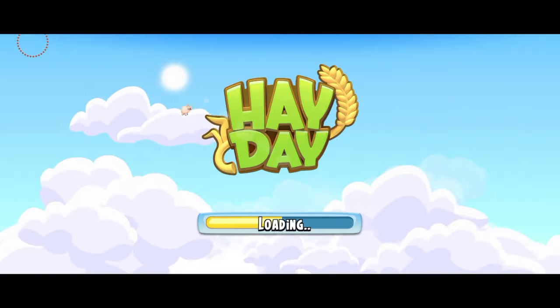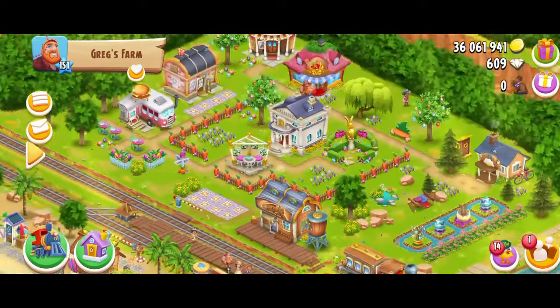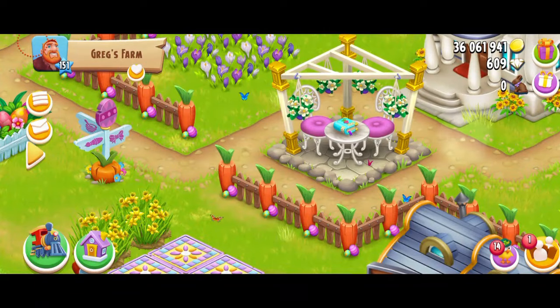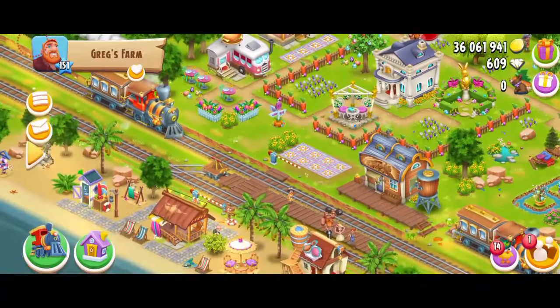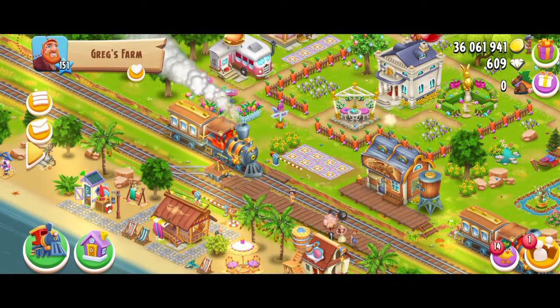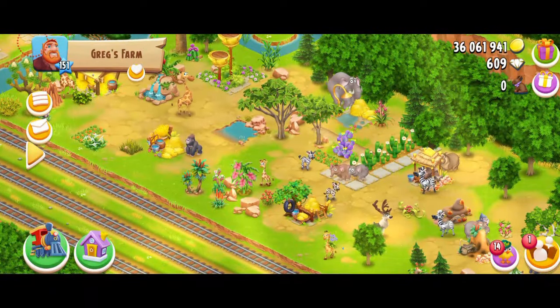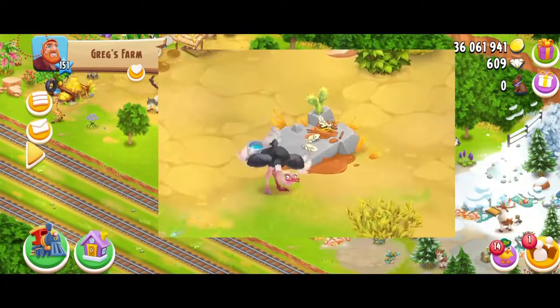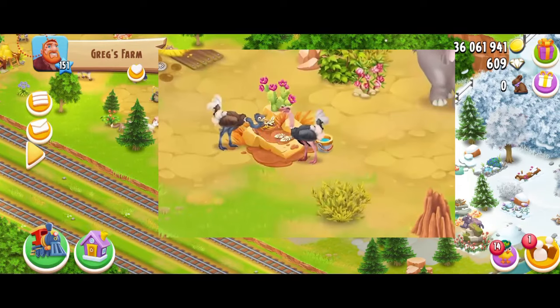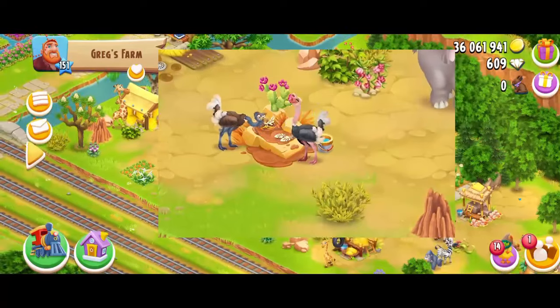Let's check the other Easter decorations and the town — hopefully there will be some clues. The carrot fences, that's a lot of decos. Honestly, I never get tired of these new decorations, and they always keep bringing more and more. We got the ostriches, so I'm just going to see if they're here in Greg's sanctuary. Usually it takes a little bit of time to put the new animals in the sanctuary.